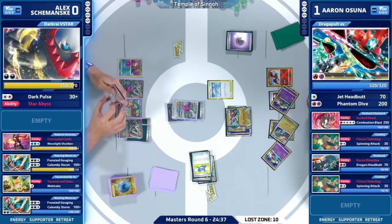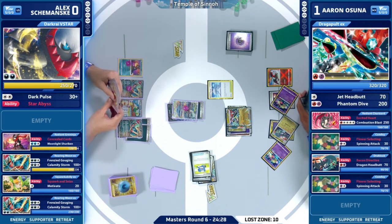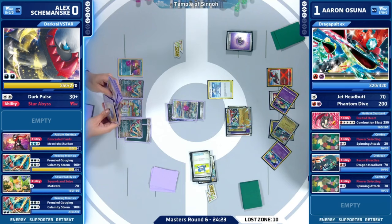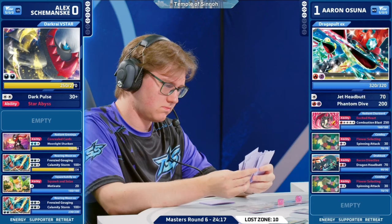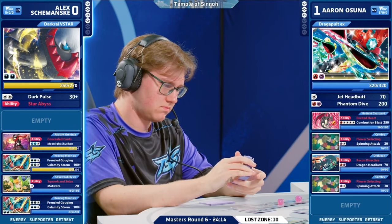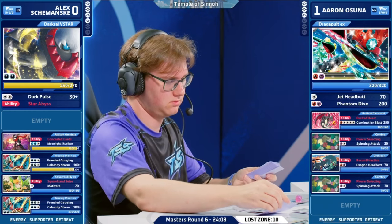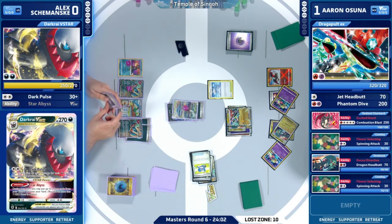Alex with six cards left at this point. Got rid of the one copy of Roxanne a little bit ago — that would also be a nice way to replenish the deck. A lot of times players go for the Iono, but Roxanne now that Aaron is all the way down to three prize cards. Alex shaking his head — he's definitely not liking his odds on this one.